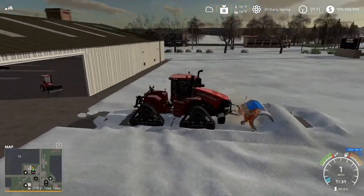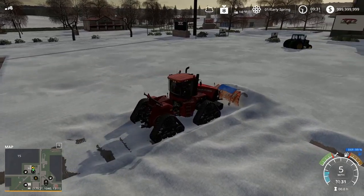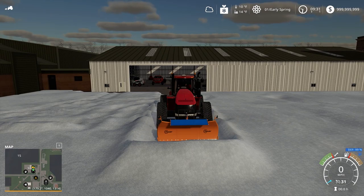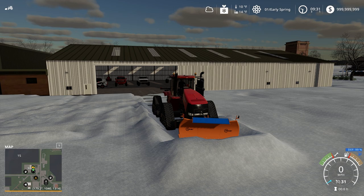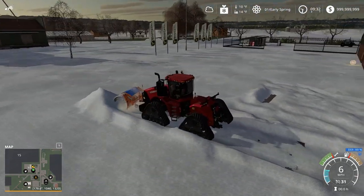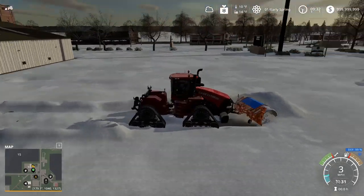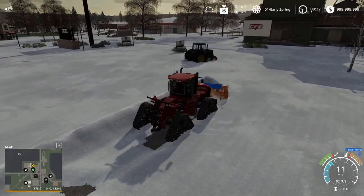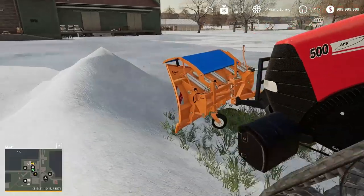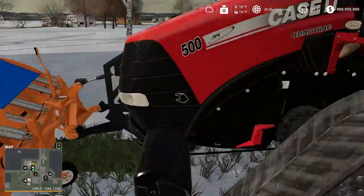I'm just gonna make a path straight out through here. It's working — you can see it leaves a little behind, that's cool. Let's get some tilt action going. There we go — tilt it back, what about up? Okay, so that's left and right. You can see it's all pushing into the left side. Snow plow physics are a lot better than FS17 already, and I love the way the plow is animated.